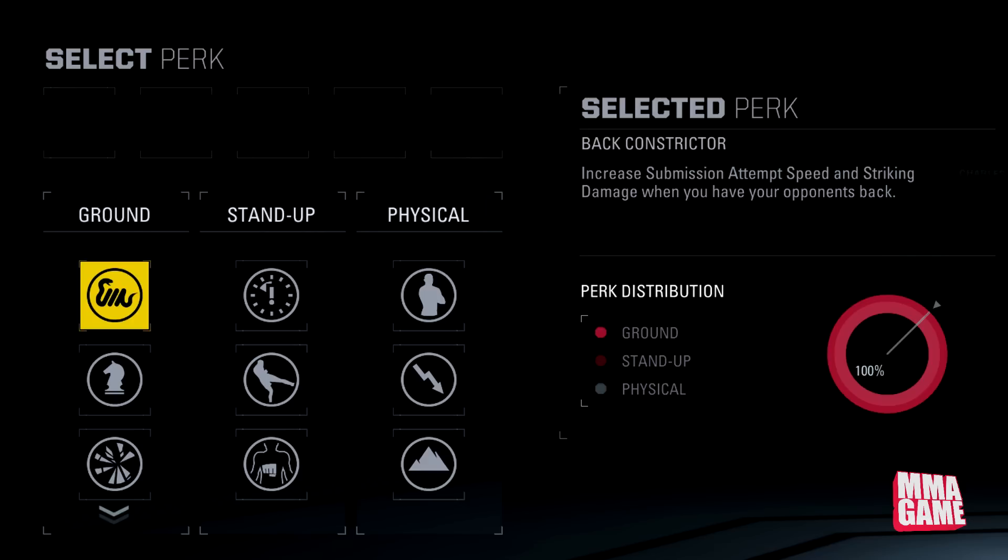Starting off with Boa Constrictor — this is a new perk and it will increase submission attempt speed and striking damage when you have your opponent's back. This is going to be for guys who like jiu-jitsu and want to take the back, get some damage done, and land some quick submissions. That's going to be pretty deadly and a lot of jiu-jitsu fighters are going to look to get that one for sure.